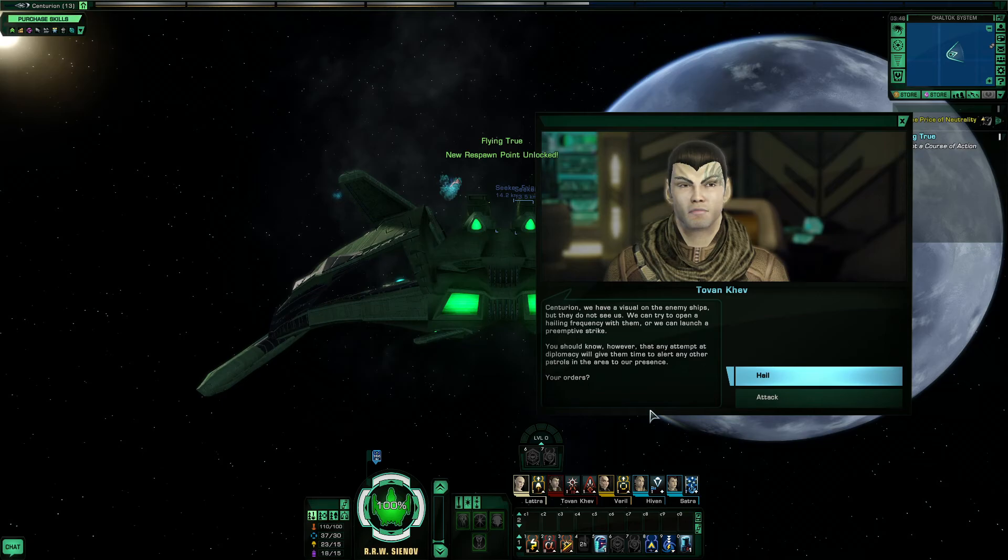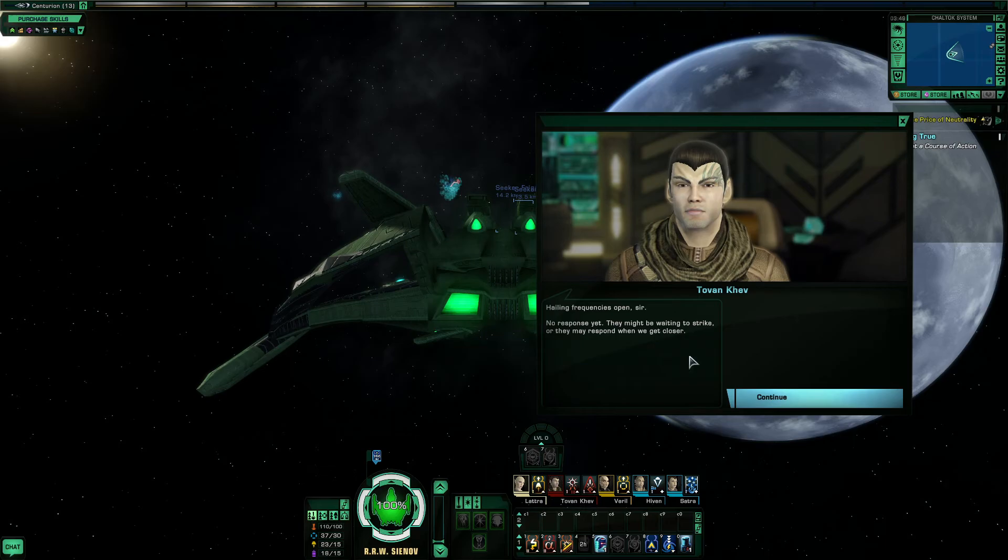We have a visual on an enemy ship. We can open a frequency to hail them and see them. Let's hail them — open air frequency to see them. It's fun when we get closer.